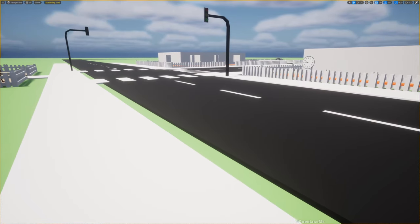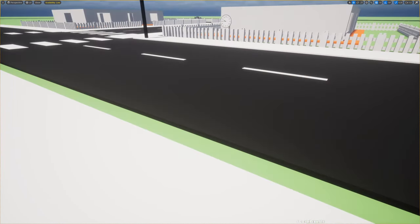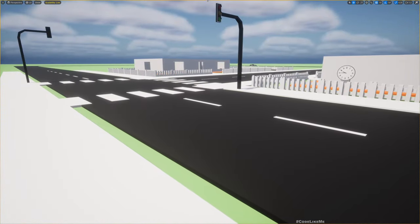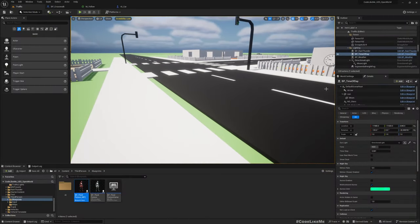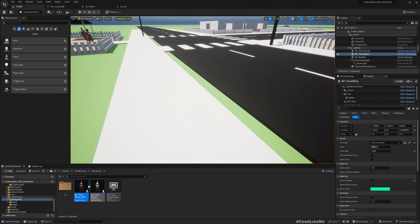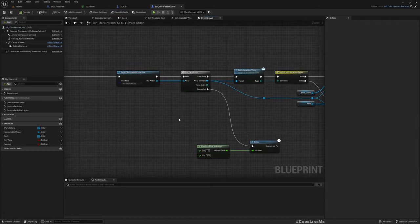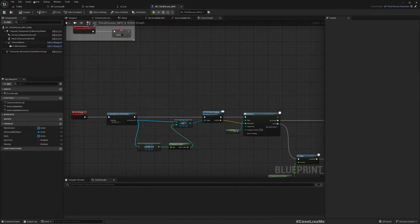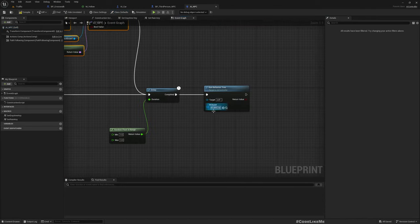Now, at the moment pedestrians freely cross the road without any consideration of the traffic light status. What I want is for pedestrians to wait during the yellow light and only start crossing when it turns red. Let me open the pedestrian AI NPC, which runs a behavior tree.